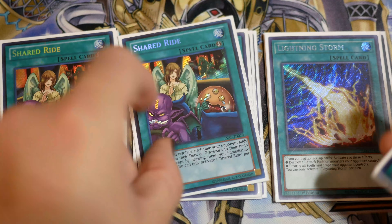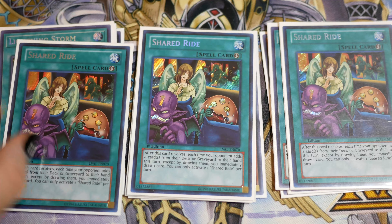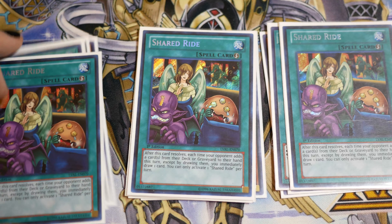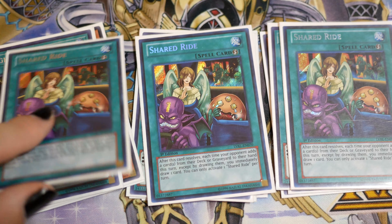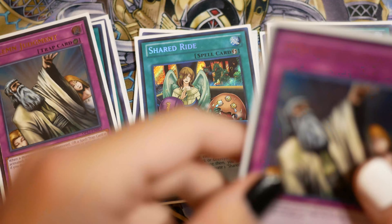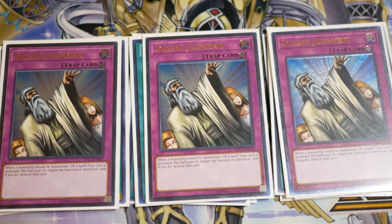Onto the going-first cards: triple Shared Ride, drawing into cards on your opponent's turn. If you don't open Vanity's Fiend with Domain, you can just end on Domain plus something else and then Shared Ride into good cards off the top of your deck. You just want to draw resources so you can play on your next turn, because normally they can't out Domain without extreme lengths. Then we play triple Solemn Judgment — saying no to cards that would out your Domain Vanity's lock is kind of good. Being able to pay half and say no is the end goal of the deck.